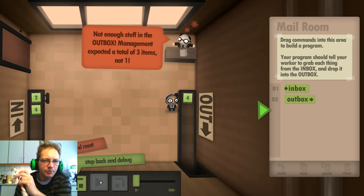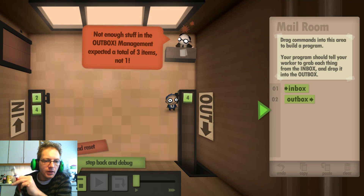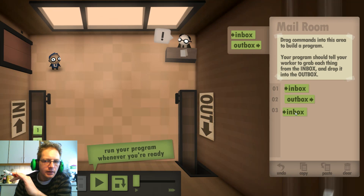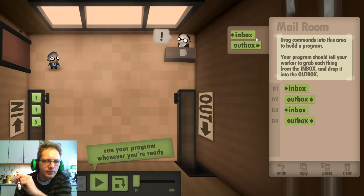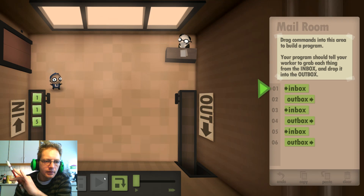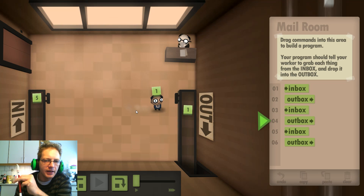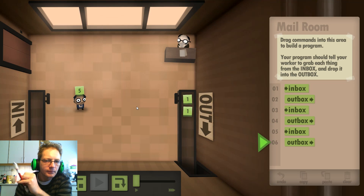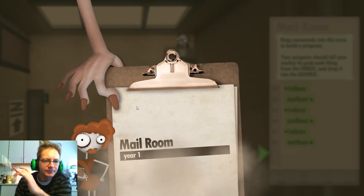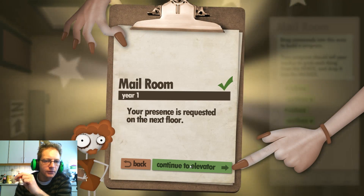Not enough stuff in the outbox — management expected a total of three items. Okay, so I need to program every single step — it's not like a 'repeat that process' kind of thing. Your presence is requested on the next floor.